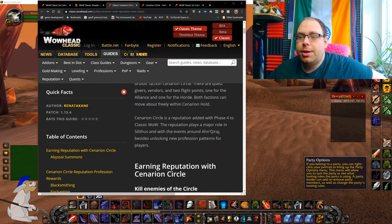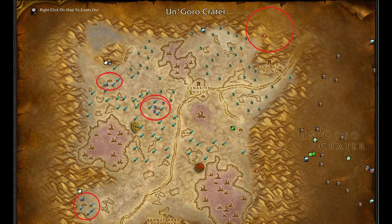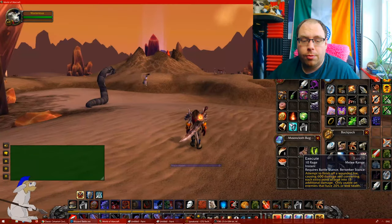I might leave some links in the description if you guys want to read about it. In Silithus, these are the main areas that you want to be farming. Before you do the quests in Cenarion Hold, you basically want to farm up until you're honored. There are certain encrypted text items which you can turn in to gain a reputation reward, and it's actually recommended that you turn them in after you become honored with the Cenarion Circle.